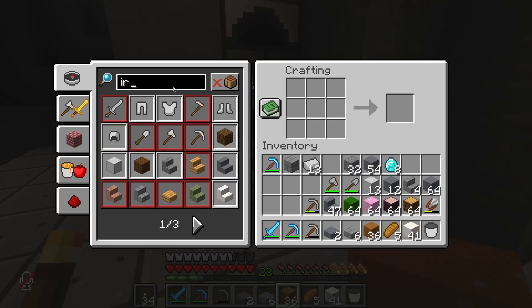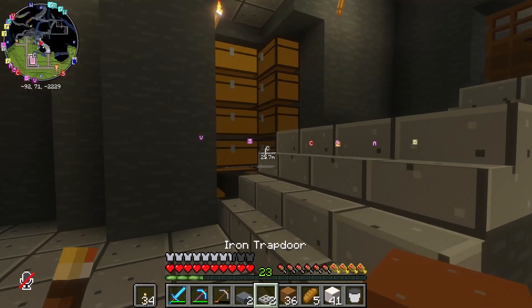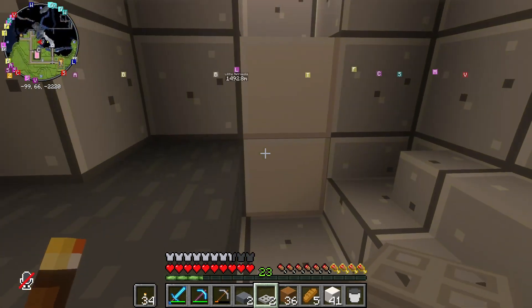Let's check it out. Iron trapdoor. I thought I did that — okay, I guess I did not. Let's do two of those. Great. And then these will make our refrigerator.